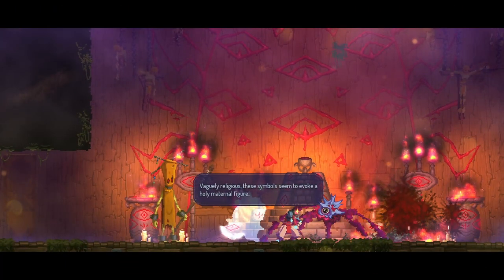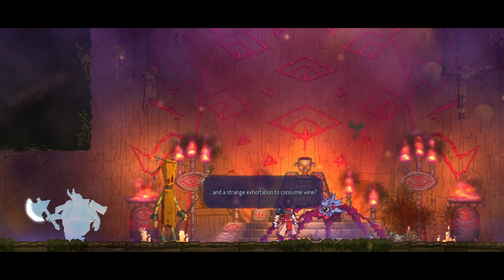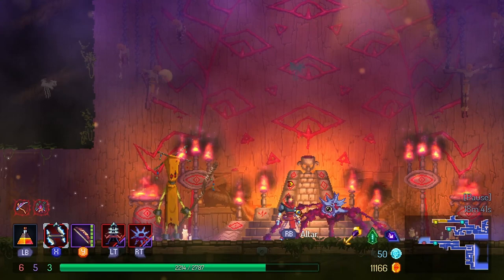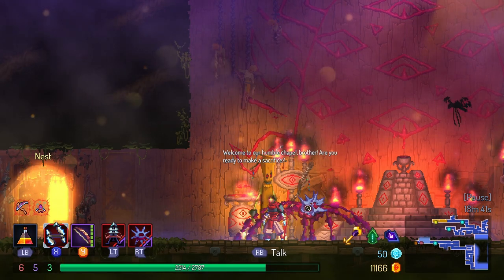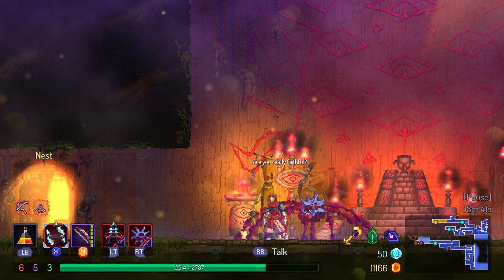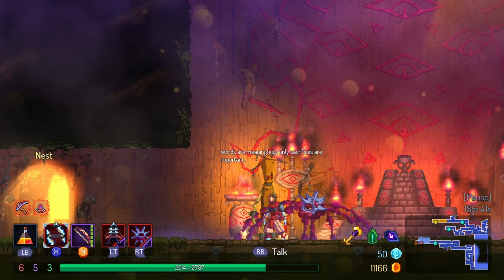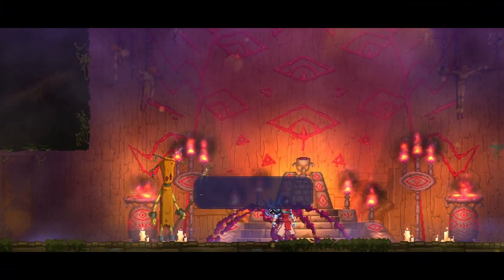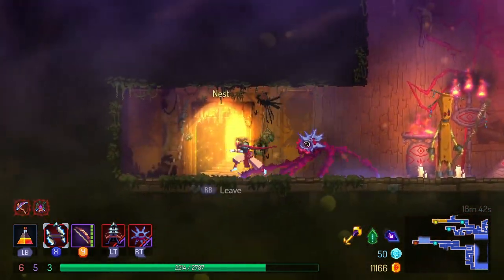The altar - vaguely religious, these symbols seem to evoke a holy maternal figure, and a strange exhortation to consume wine. Welcome to our humble chapel, brother. Are you ready to make a sacrifice? Prove your devotion. Are you really faithful? Sacrifice will save you - words are meaningless, only sacrifices are important. I'm not sure how to do a sacrifice, so we're gonna move on to the nest.